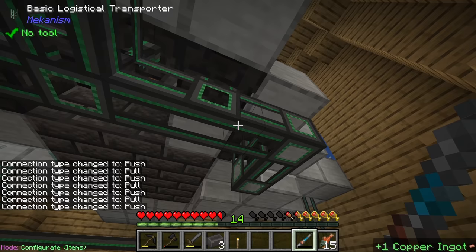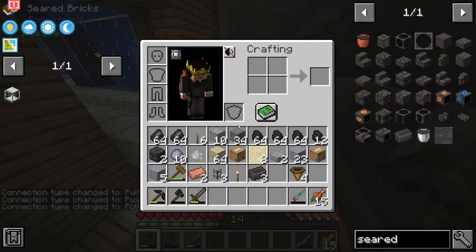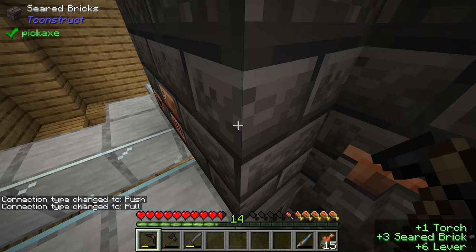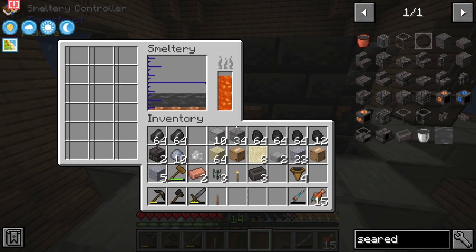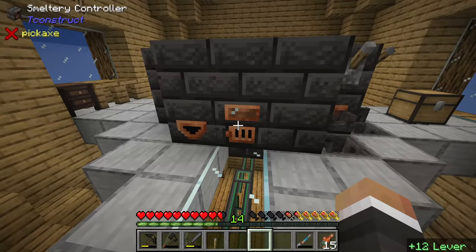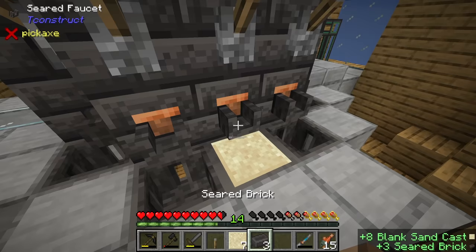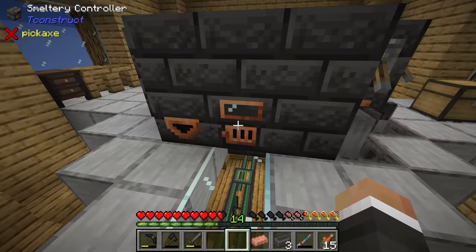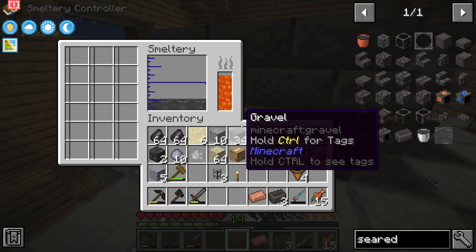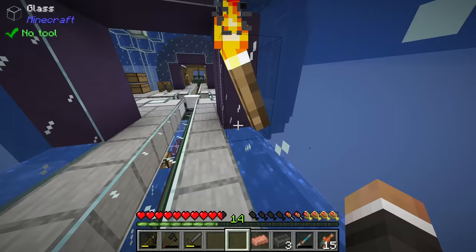We just configure these pipes to pull - right click twice with the configurator - and that should automatically pull anything that ends up in these basins into this chest. We'll also grab some levers and put them on top of each basin. When we flick them, that will continually pull out things into the casting basins, meaning we don't have to do it manually. We should pull out the final two constantin ingots first, just to make sure those don't end up inside one of these basins.